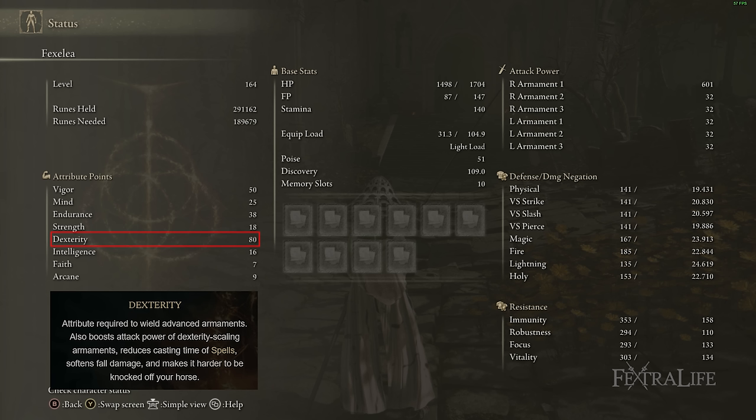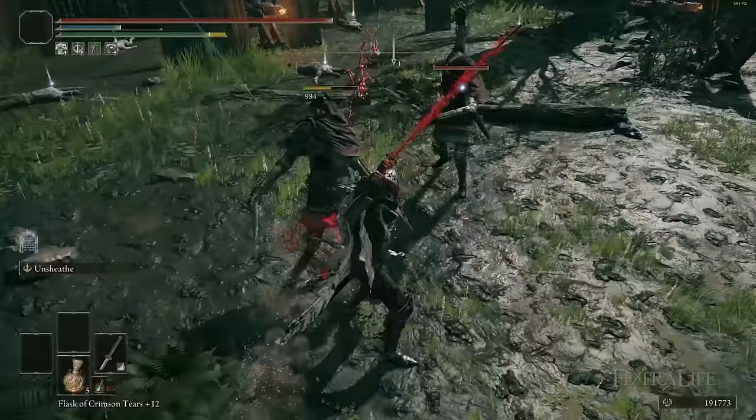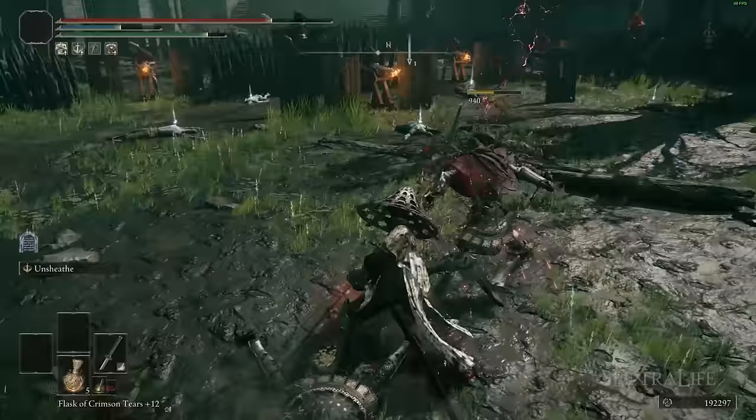For Dexterity we have 80, which is roughly where damage starts to fall off for this build. This makes it less optimal past New Game Plus Plus unless you switch to a Quality build, which requires around 65 Strength and 65 Dexterity to exceed current damage — and going to 80 in both is a huge point investment. This build is best suited to base New Game and New Game Plus.